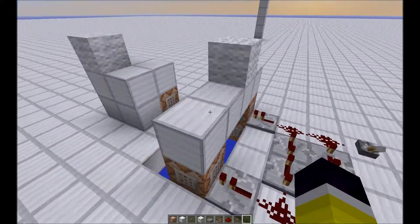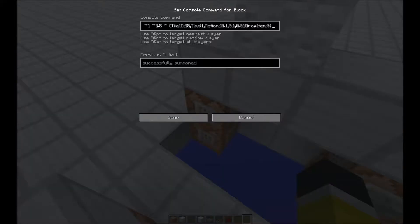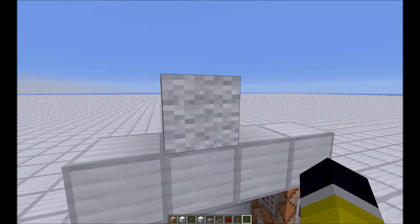Welcome back, HelloWee here. In 1.7 there will be a summon option that you can summon blocks. You can summon falling sand with the tower entity 55, so that's cool.